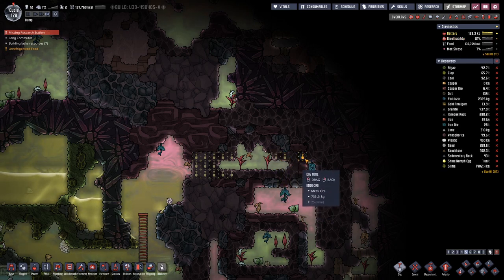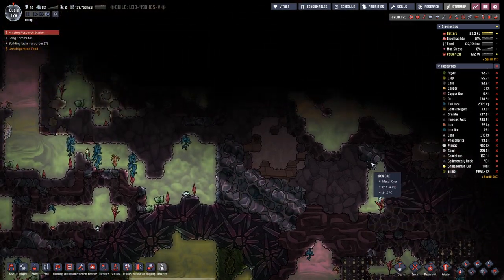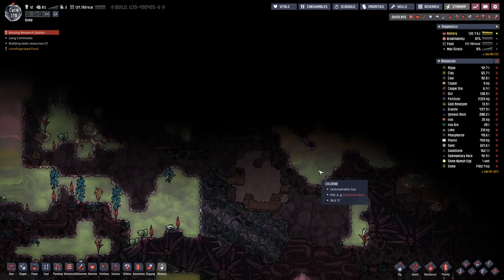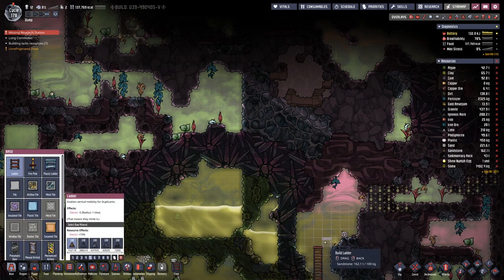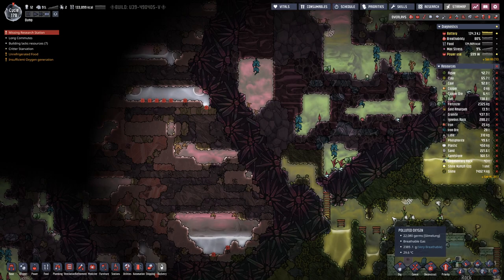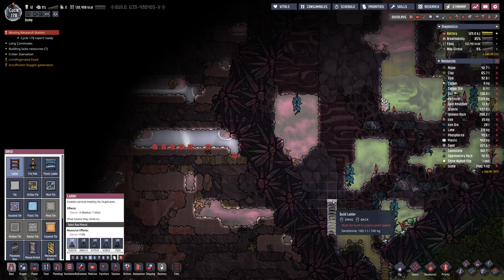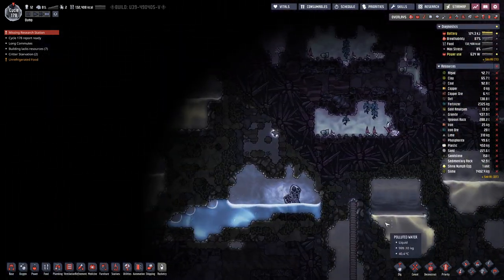Let's go over here. We have done all the research. There's a bit of copper on that side. There is natural gas, which means potentially there could be a geyser close by. On this side, we want to go up here. Let's see what's around.